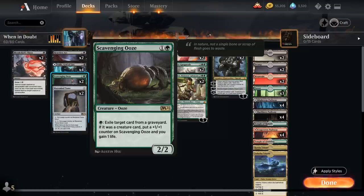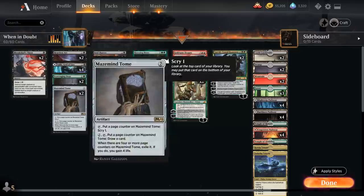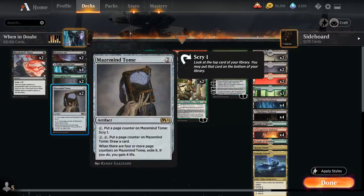We have four copies of Valki, plus two copies of Scavenging Ooze, which is fine to play early but can also shine in the late game as we feast on full graveyards — gaining extra life and +1/+1 counters, with built-in graveyard hate. Two copies of Mazemind Tome give our draws more consistency and are great in the late game with tons of extra mana.